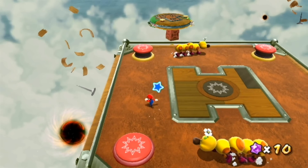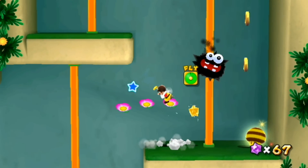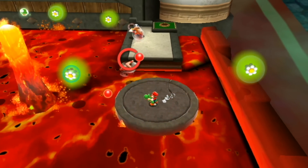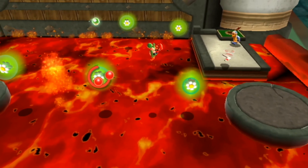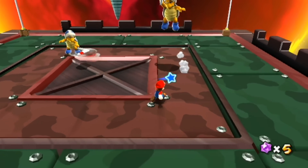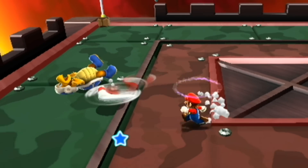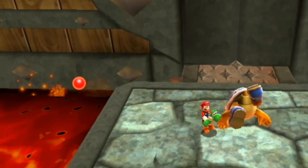The sequel to Super Mario Galaxy brought back most of its enemies, but sometimes the classic enemies are the most effective at being annoying. The Boomerang Bro is just like the Hammer Bro but throws boomerangs instead of hammers, and that one simple change is all it takes to be super annoying. Boomerangs move in a different pattern and come back to the original sender, so you have to dodge them twice — pretty annoying.